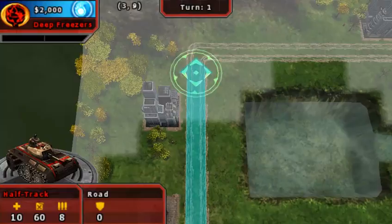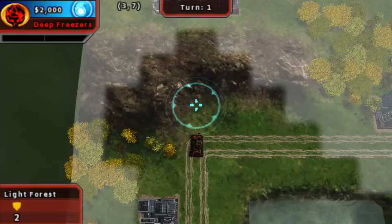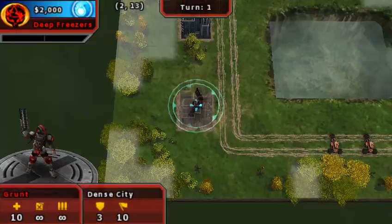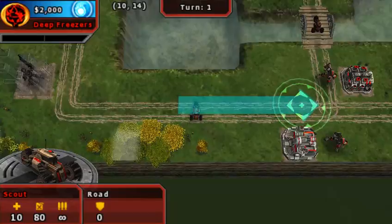A new mechanic they brought in is the ability for tanks to attack the terrain itself. Yeah, I just destroyed that tree — no big deal. There are also dense forests and light forests, and there are dense cities — basically regular cities — and sparse cities. A sparse city is what you get when you use a tank cannon to blow up a city.